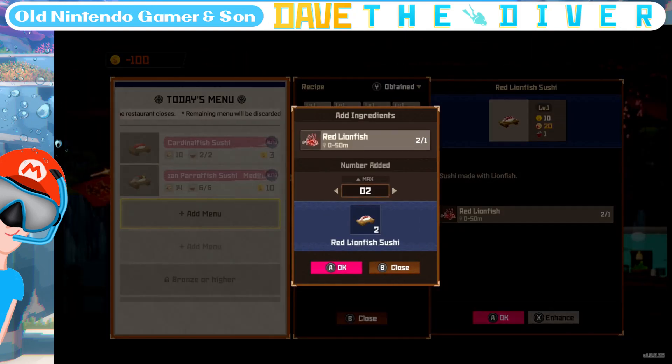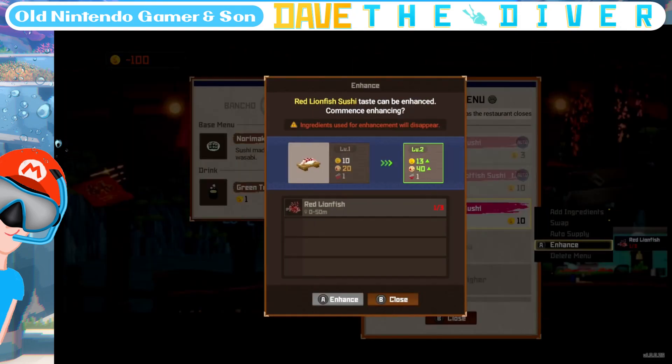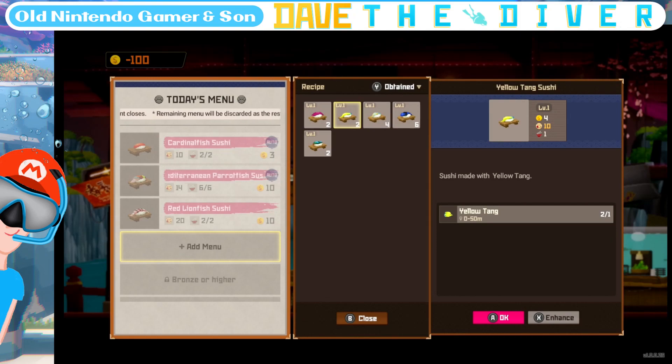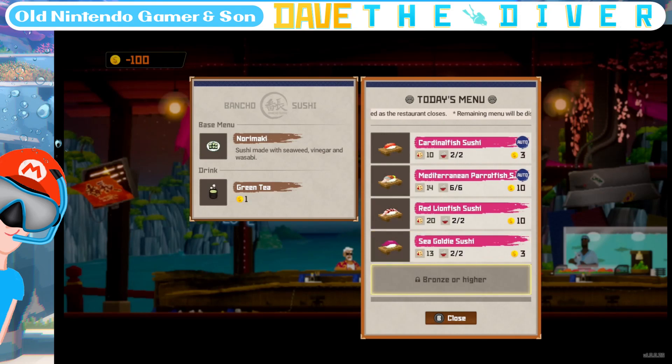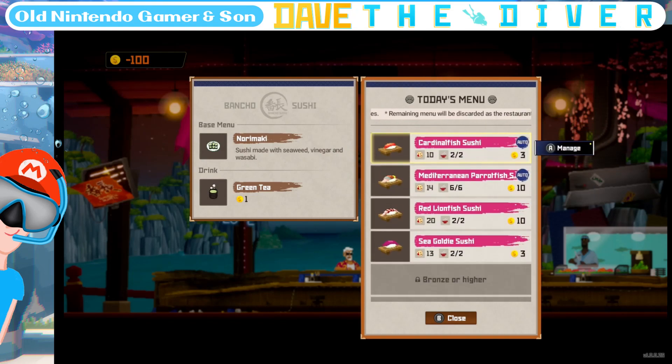Lion fish — this is what I'm talking about. If I get one lion fish, I need three to enhance its price, its flavor, and customer satisfaction. Let's try something a bit more simple. Sea goldy — bronze or higher, silver or higher, gold or higher. That's today's menu. Remaining menu will be discarded as the restaurant closes.